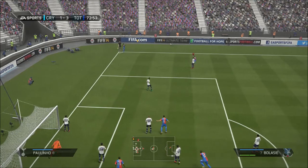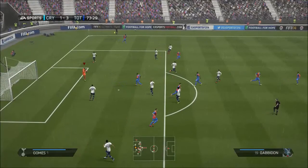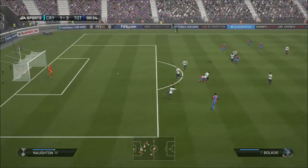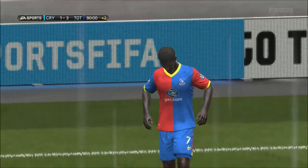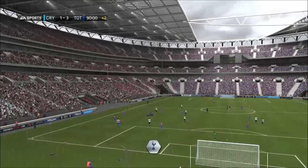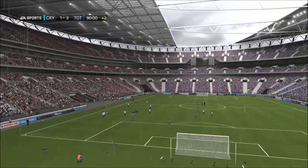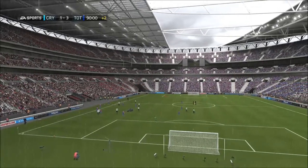We head into the 72nd minute. A corner kick for Crystal Palace as they take another kick of the can, but it's grabbed by the keeper. In the final minute of play, Crystal Palace tries to take one last shot to get another goal, but they can't seem to do it as the Spurs defense just collapses in front of them and there's nothing there.